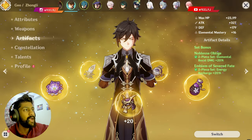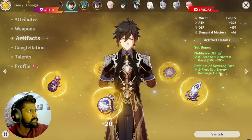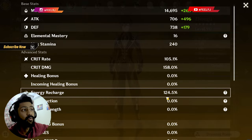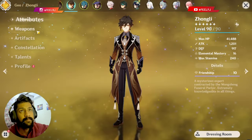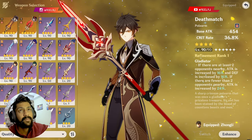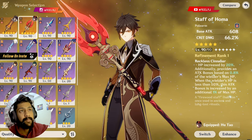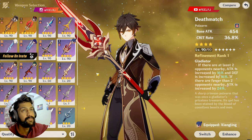I've gone with 2-piece energy recharge and 2-piece elemental burst damage because 120 to 130 energy recharge is a must. For the weapon, since we're building Zhongli DPS, a crit damage or crit rate weapon is going to be a must.